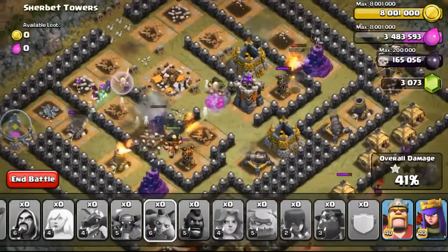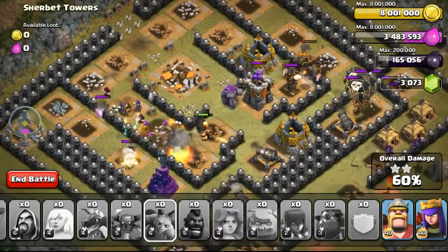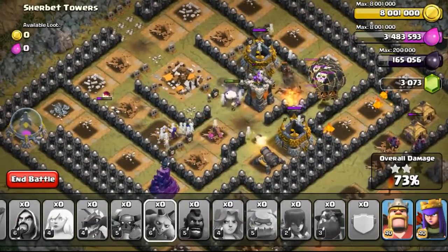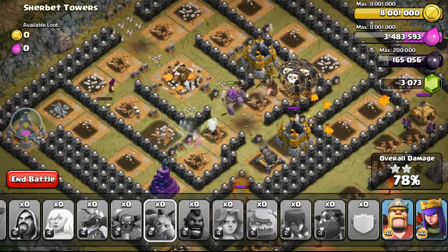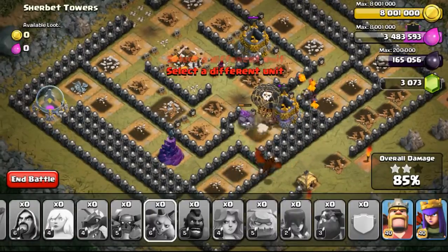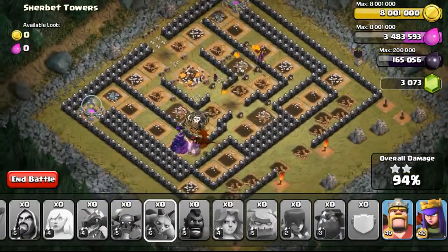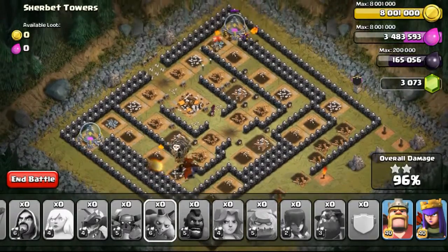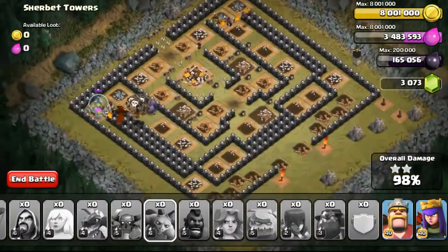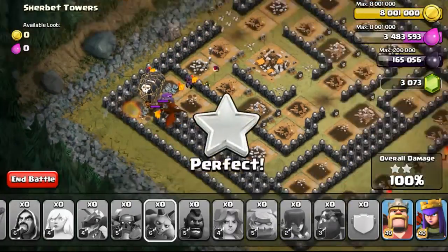Once the difficulty level increases again, maybe I'll have to use a single Noah Ark — 1 of every single troop — which totals up to 165 slots. If we reach 165 housing space, that's going to be kind of insane. With that I won't be able to use any spells or heroes — just 165 slots of pure troops. I think that will be super duper insane, even to attack this relatively easy base, and quite a challenge to sort the troops out in the most efficient manner to get a 3-star.